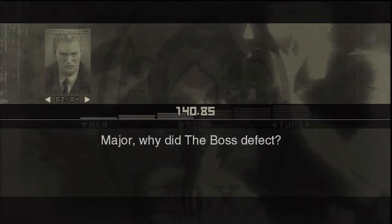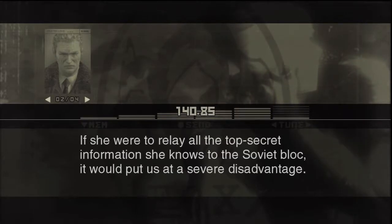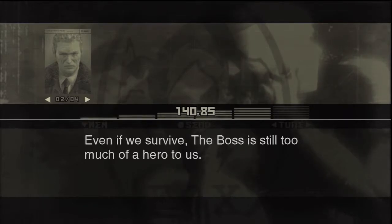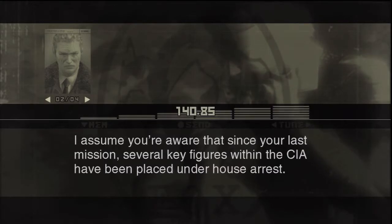Major, why did the Boss defect? I don't know, but I will tell you this — America is all too eager to get rid of her. What do you mean? She knows too many of our secrets. If she were to relay all the top secret information she knows to the Soviet bloc, it would put us at a severe disadvantage — it might even lead to the downfall of the West. Even if we survive, the Boss is still too much of a hero to us. With her in the Soviet camp, we'd suffer a fatal loss of morale at home. There are even whispers that some of the less stalwart elements of the military might follow her example and defect themselves.